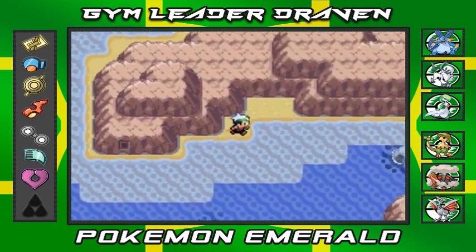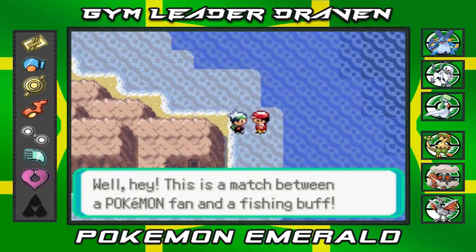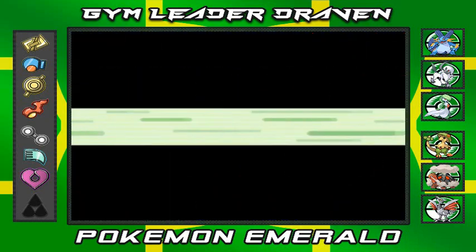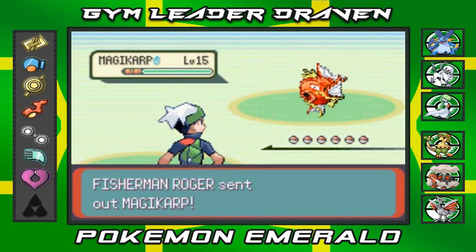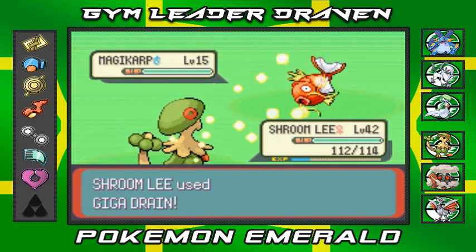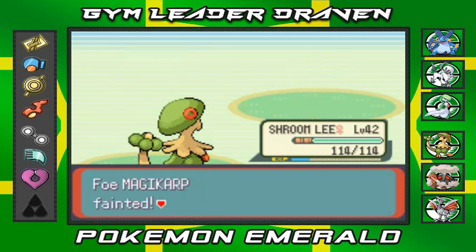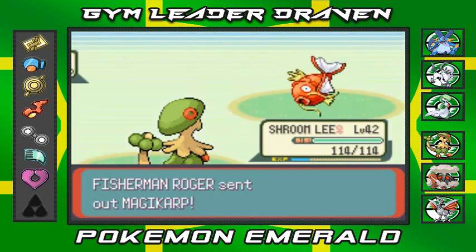He doesn't give us his phone number so we're moving on. We'll probably have to go off-screen to buy more Repels. A match between a Pokemon fan and a fishing buff — Roger wants to battle and he's coming out with his Magikarp. Please don't let it be a bunch of Magikarp just to have easy battles in the area. Luckily he doesn't have six Pokemon.